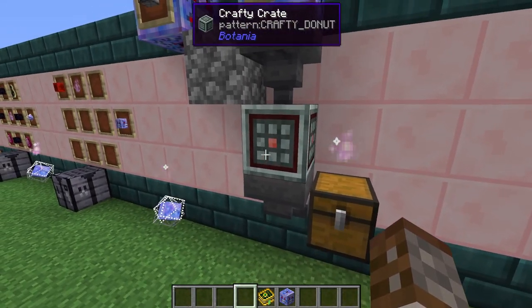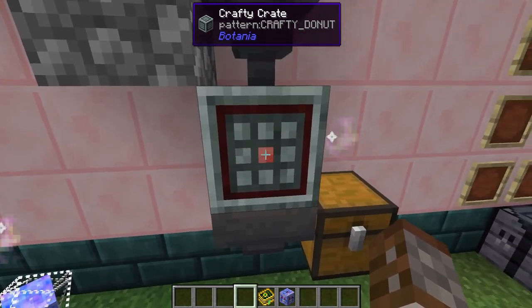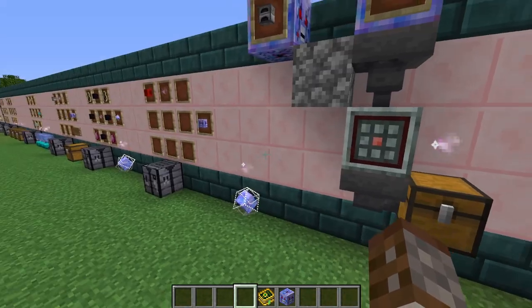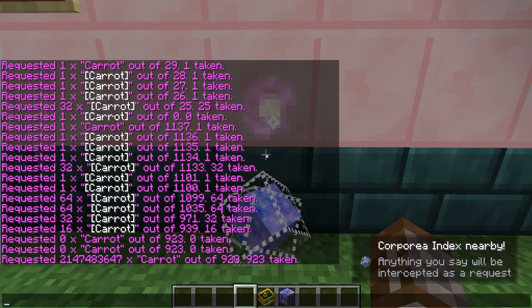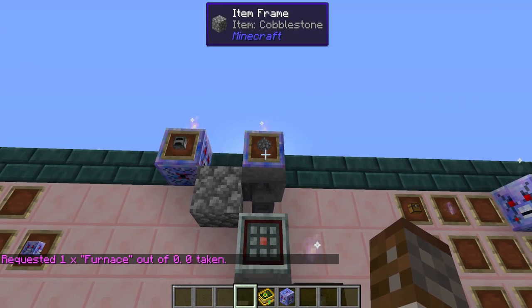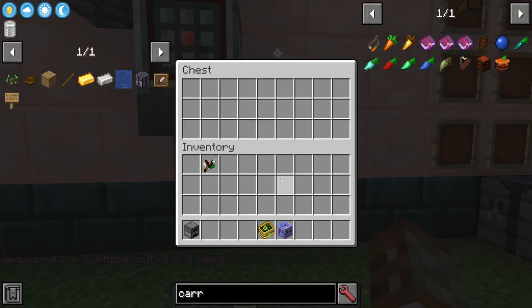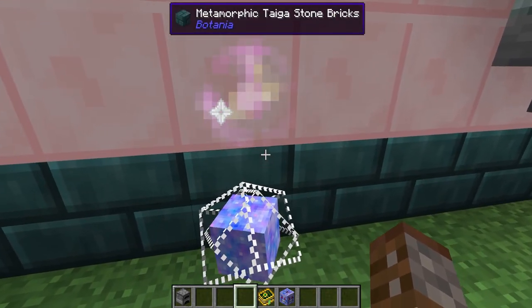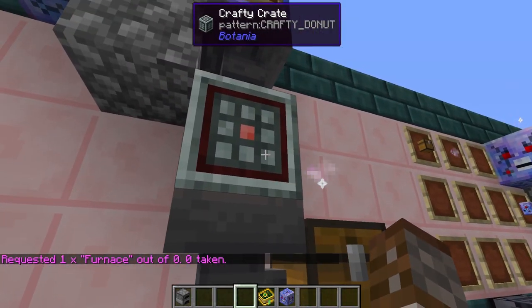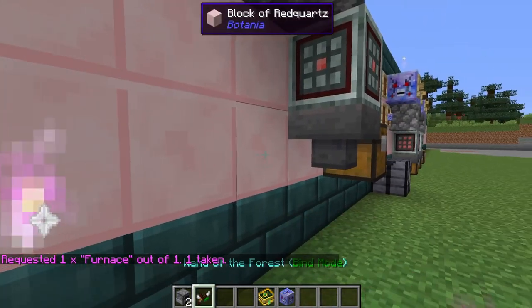The crafty crate has a filter so nothing can be placed in the center, so eight cobblestone makes one furnace. After typing 'furnace' in the index, the interceptor sends a redstone signal, the crafty crate crafts a furnace, and the result goes into a chest. It takes a couple of seconds but the furnace is produced automatically from the system.